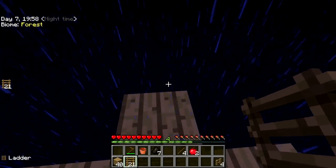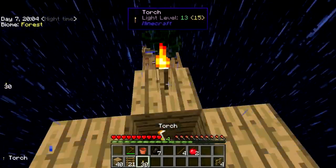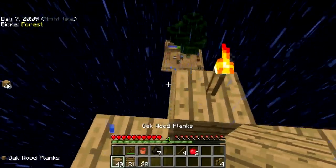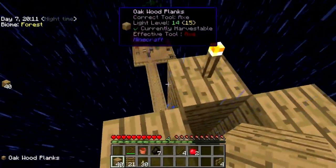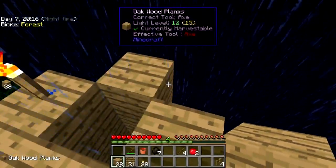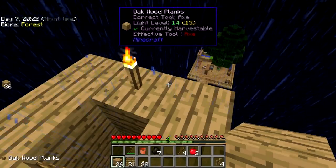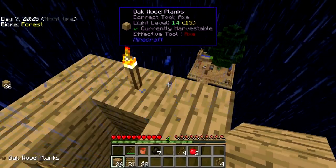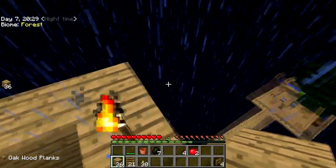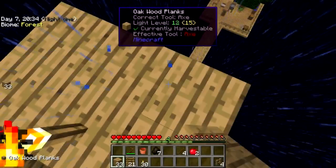Very, very carefully now — I'm gonna throw a torch down right away. This is like the beginning of Sky Factory all over again. Okay, now I can relax for a second. Oh snap, I forgot to bring a sign — that's okay, I'm gonna have to go down to get some more wood here before too long anyway.